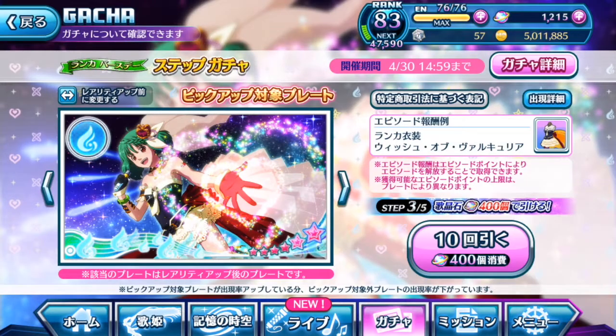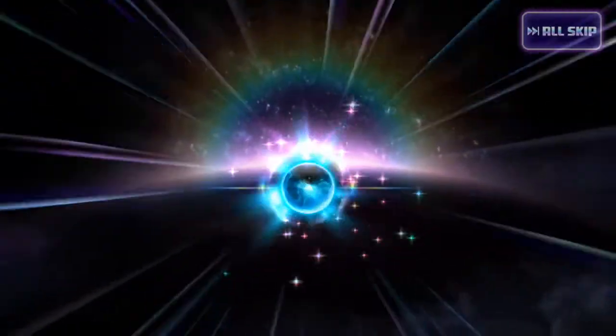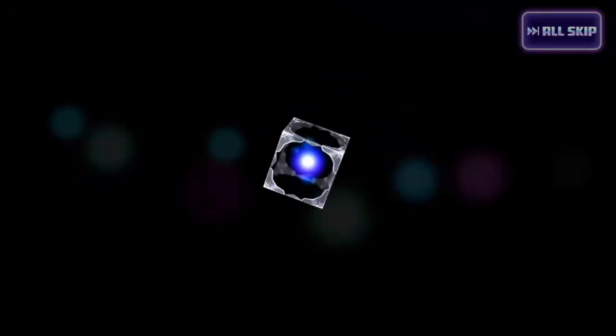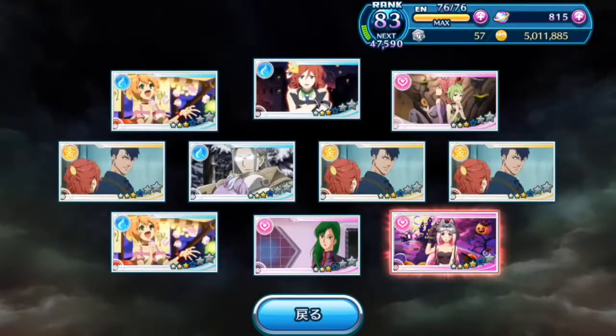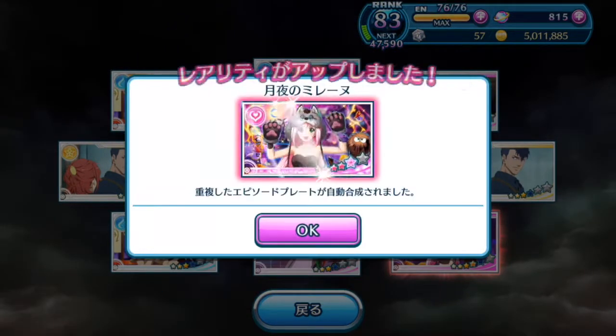Alright, we're at step 3, which is another discounted gacha pool: 10 episode plates for 400 singing stones. Hopefully we'll get something nice from this one. Oh dear lord — lots of jellyfish! This doesn't look good! Lots of Messer plates! Apparently I evolved to a plate that I didn't have, just within this whole entire gacha pool. Interesting.